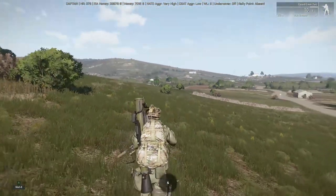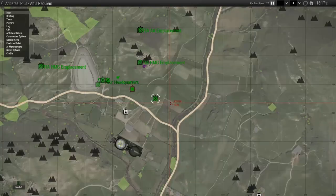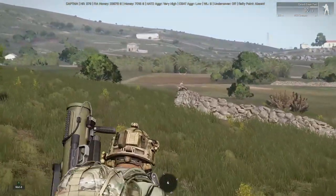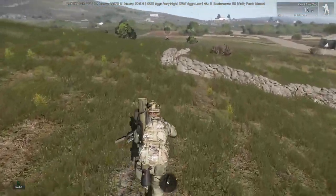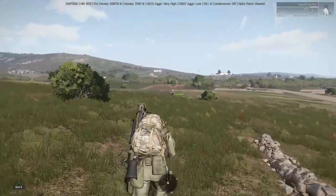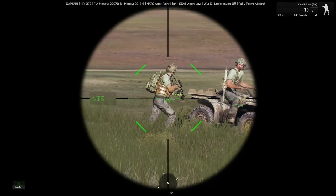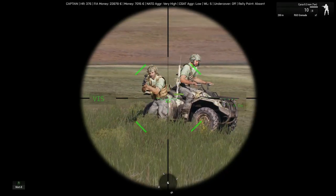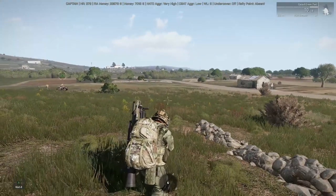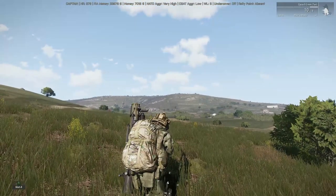That's handy for when they travel long distances. Say you wanted to deploy them way over here — they've traveled a long distance and sometimes they don't automatically deploy, which is annoying. You'll see what happens and they should deploy. There we go, he's deployed his little mortar. Once they're deployed, find a nice location.